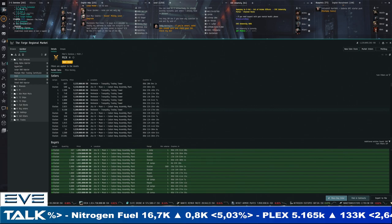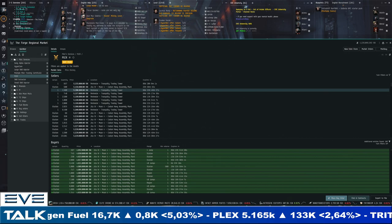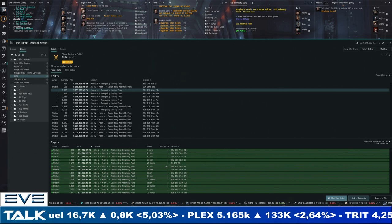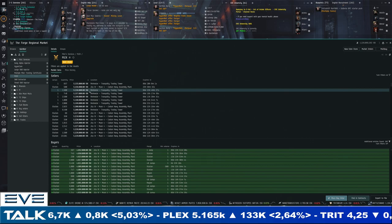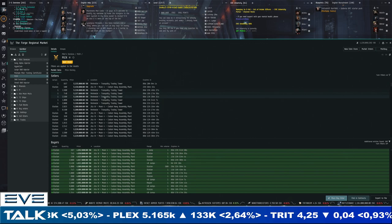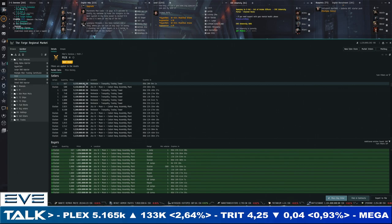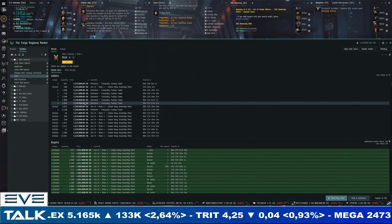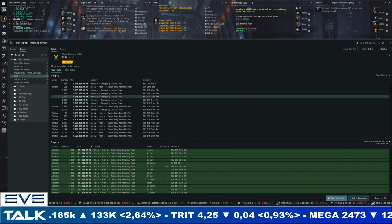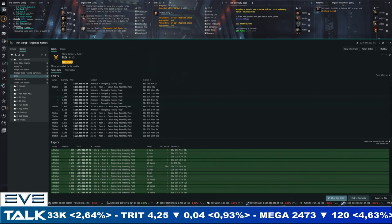Prices are at almost 5.2 million for most sellers in Jita 4-4. The Tranquility Trading Tower is plugging that gap — there's quite a lot of activity there at the forefront of this sale. Usually Jita 4-4 takes at least the first half-dozen trades, but now we've got like six or seven trades happening in the Tranquility Trading Tower, which has slightly lower taxes. That station is really plugging the gap from 5.15 million to 5.2 million.